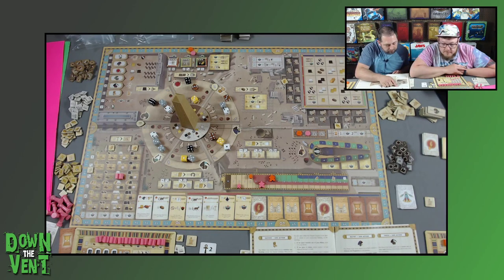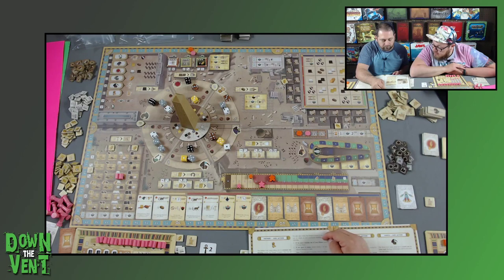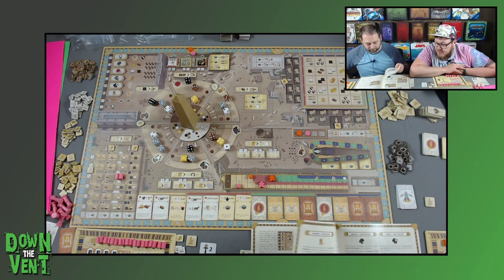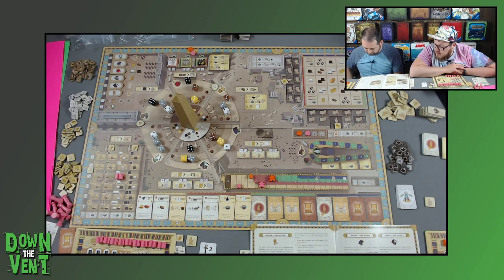The Hathor God action allows you to construct one building around the temple complex. The cost is two to four bread depending on the space. After paying the bread, take the leftmost building from your player board and place it on the selected space. For each space within the temple complex in the same row or column, either score three victory points if you have a pillar there, or receive one depicted resource if the space is empty.